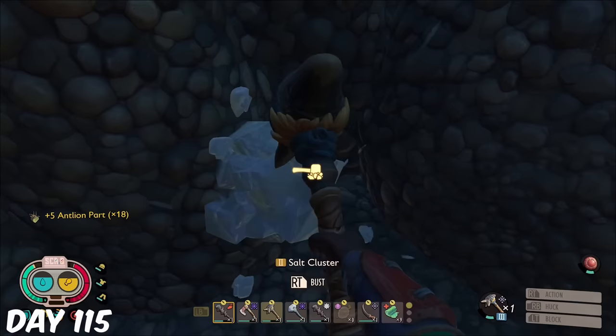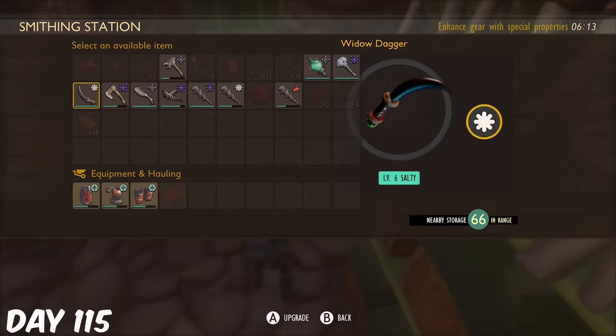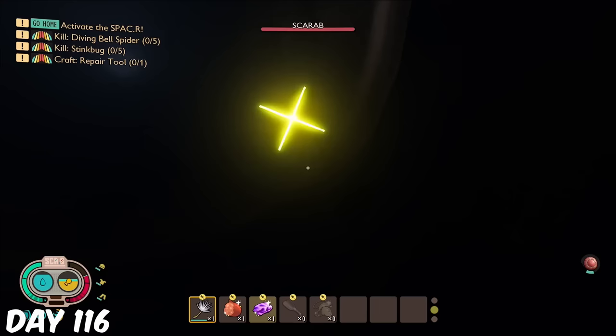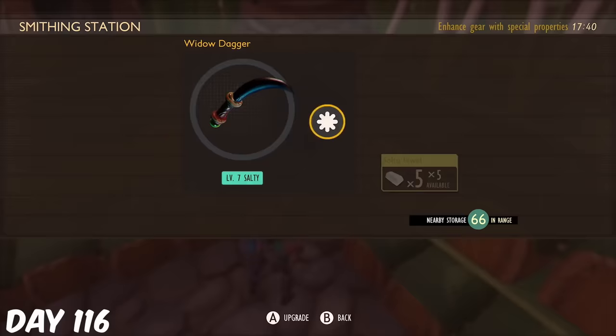I grabbed some salt from the salt mine, and then used it to upgrade my widow dagger to salty level 7, in preparation for the wasp queen. For levels 8 and 9 I needed salty jewels, so it was off to the undershed pipe to harvest twinkling shells from scarabs. With that done, I got the dagger to level 8.